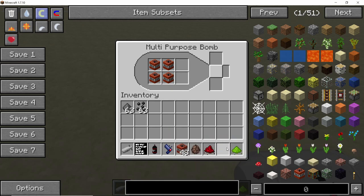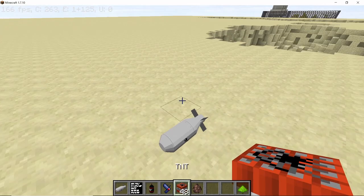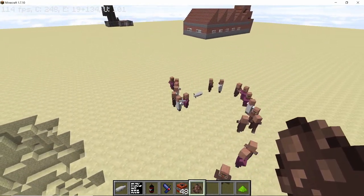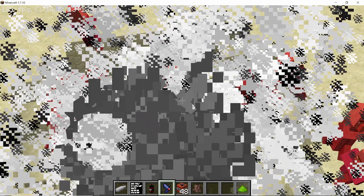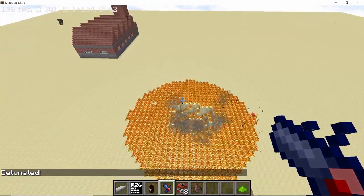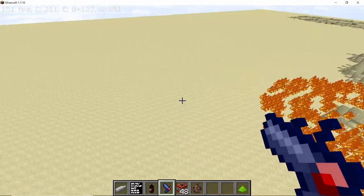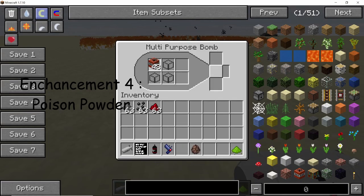The third enhancement we're gonna test is the red phosphorus one, which turns this multi-purpose bomb into an incendiary bomb. Let's spawn some spectators — look at that villager standing on a live bomb. This is my favorite version because it deals damage and will continuously deal damage due to the fire.